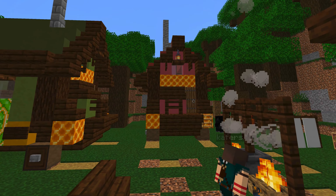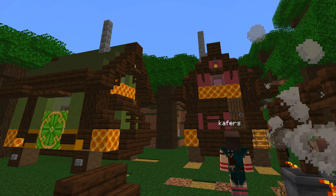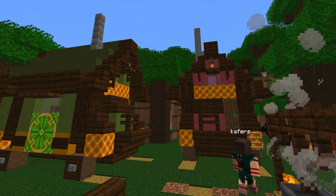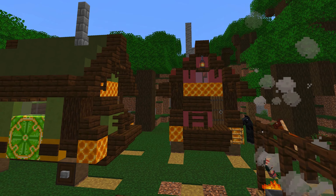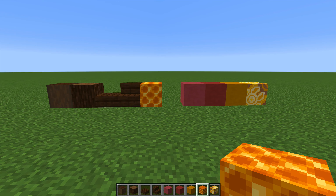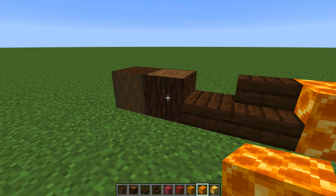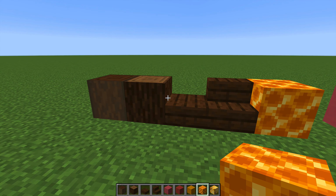Do you ever get a little bit bored of the buildings in Minecraft and think, I've done that medieval castle, I've done that modern building, and now I kind of want to try something a little bit different? In this building series we're going to be looking at some rather unique builds. These are traditional Romani traveller caravans and I'm going to show you how to build one and decorate them to look really lush and lifelike.